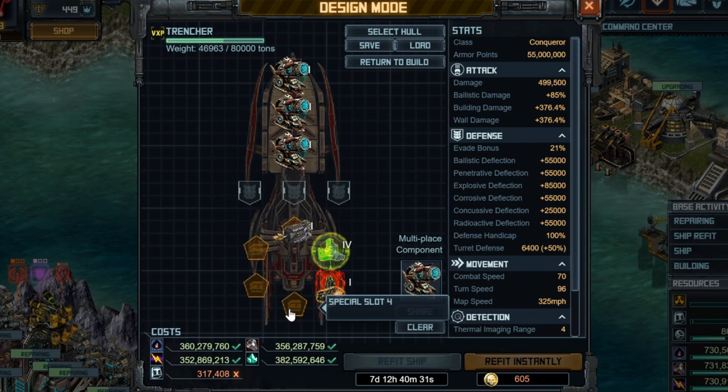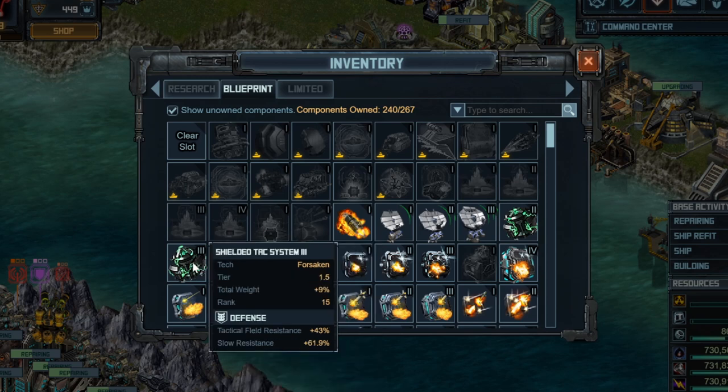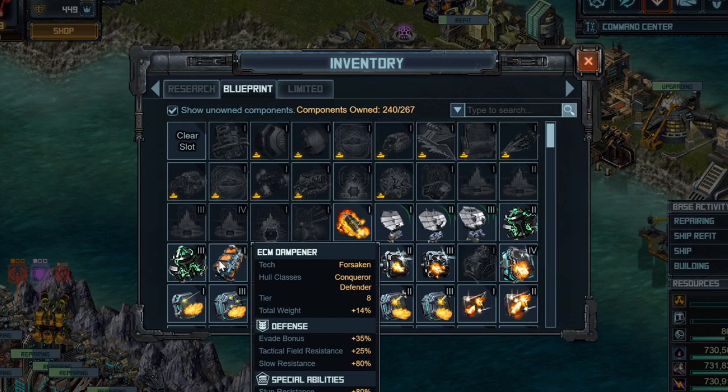Another special you're going to want is one that many players run on most of their ships: ECM Dampener. You're putting this on because it has an evade bonus, which is good against enemy Farsights and enemy Decimators. It also has tactical field resistance, which is very important for tactical fields on enemy warehouses and outposts. This helps those be much less effective. It also adds slow and stun resistance. Stun resistance helps against stuns; slow resistance helps against slows from enemy weapons such as the missile on the Gorgon. It does not help against slows from aura fields — that's where tactical field resistance comes in. As a substitute, you could go for Agility System 4 or consider Shielded Attack System 3, since tactical field resistance is one of the most important stats for an offensive base-hitting hull.